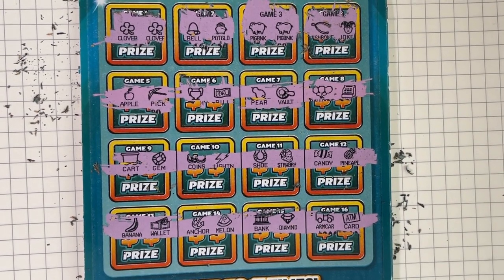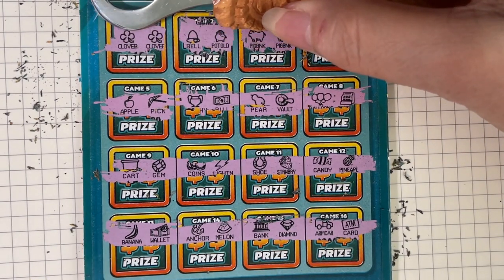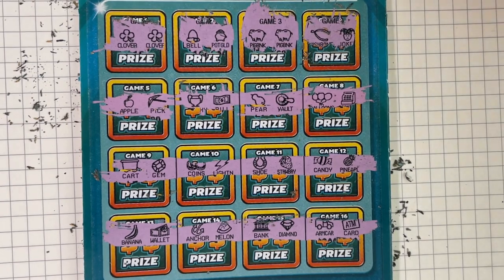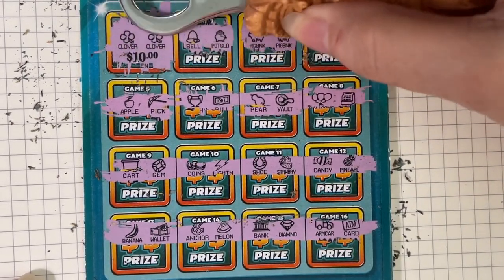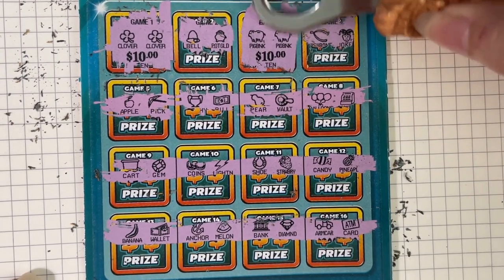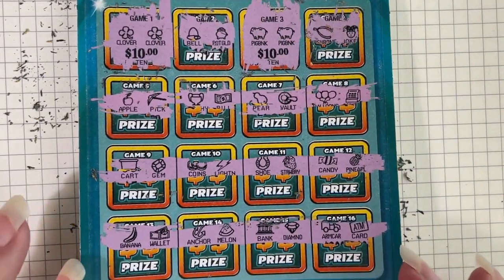So I'm going to guess it's $5 and $5. Or it could be $10 and $10. Wait a minute — prizes start at $20, so it's $10 and $10. Yep, there's the first $10 and here's the second $10, for $20. That's all right — it paid for both of my tickets today.